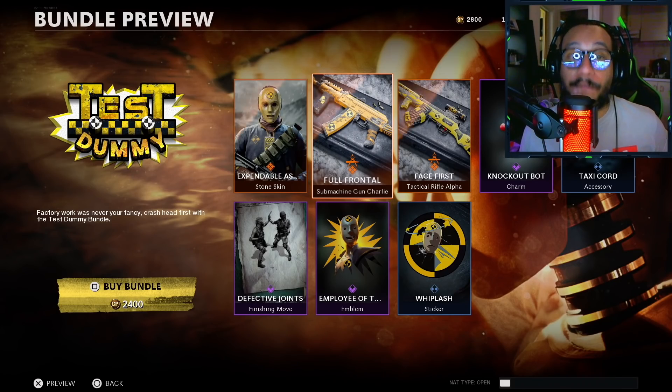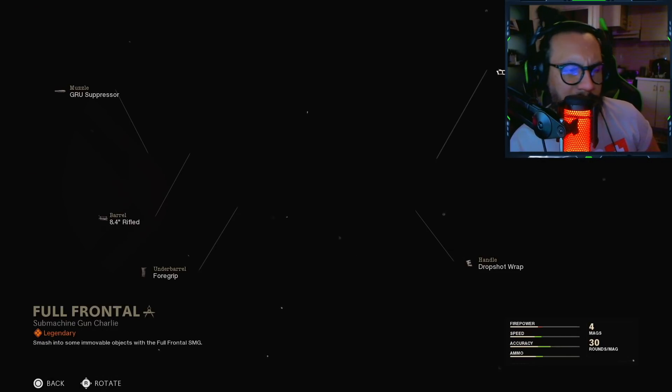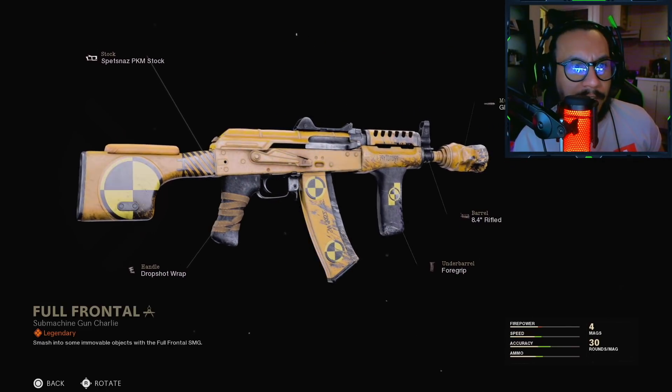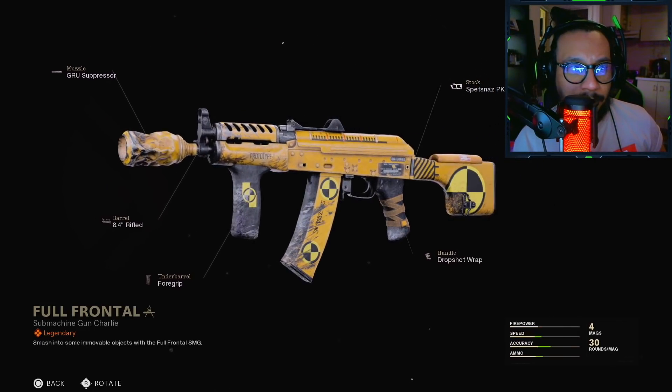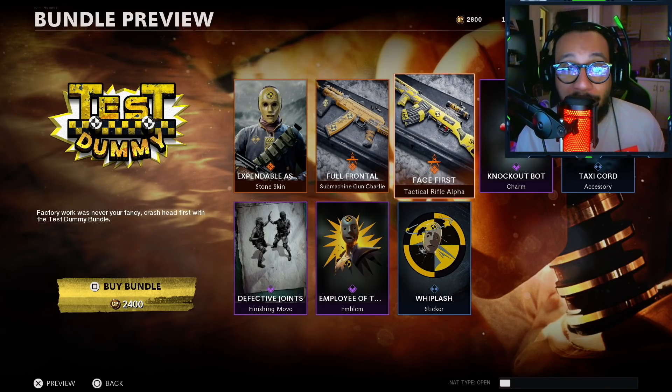Continuing on, we got the Full Frontal — that's an SMG blueprint, submachine gun category, which would be for the AK-74U. I'll give you guys a full 360 here. Look at this blueprint — that's actually really nice, that looks good.